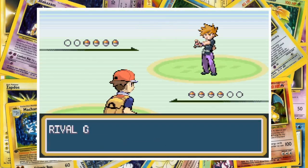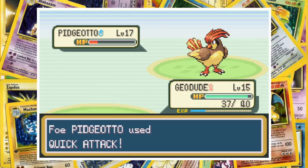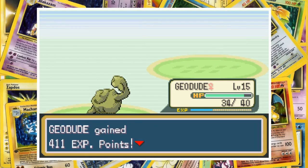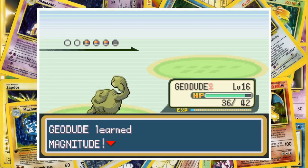We lead off with Geodude against his Pidgeotto and our defense is simply too much for it to overcome. A couple of Quick Attacks only manage to chip away six HP from Geodude, while two Rock Throws obliterate the Flying-type. For its trouble, Geodude learns Magnitude, which would be nice if we get to use her again.